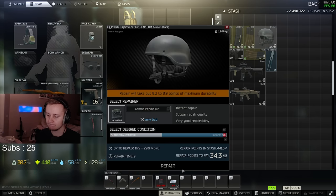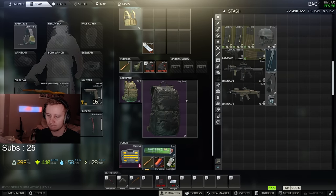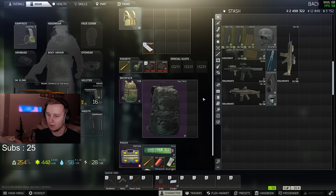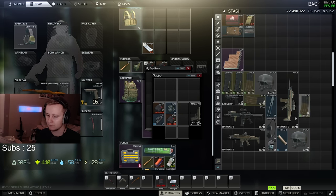After I extracted, I managed to sell all the items and get some money. Overall within about 1.5 to 2 hours I made something around 2 to 2.5 million rubles, so this method is very viable. I hope you enjoyed this guide and I'll see you in the next one.